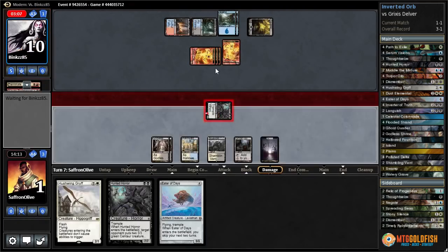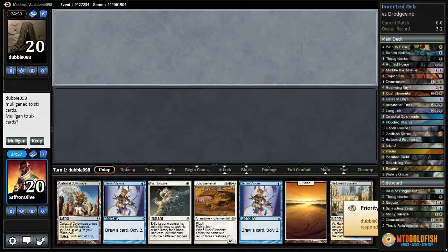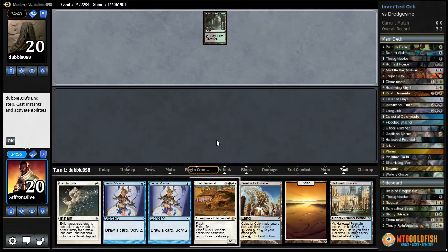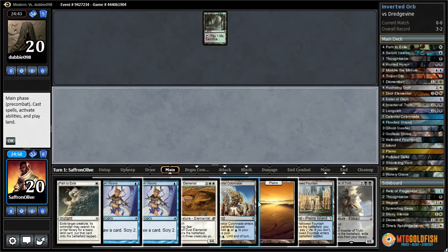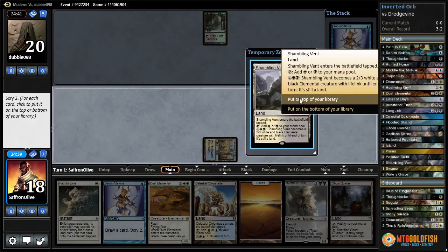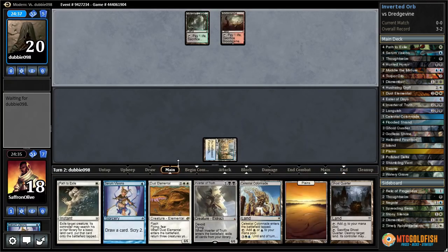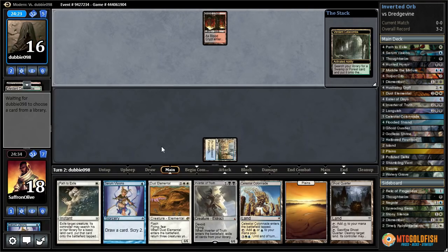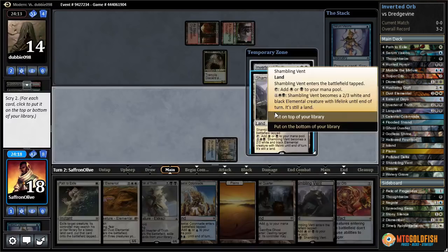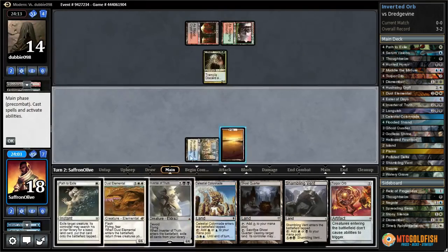Unfortunately we're still dead — same scenario. So close! Against the Odds time — Inverter of Truth in Modern. We've got Dust Elemental but we need a Torpor Orb. We have an Inverter of Truth as well. Hallowed Fountain untapped, Serum Visions, Ghost Quarter, Watery Grave, Shambling Vent. Let's put Watery Grave to the bottom and Shambling Vent to the top. We're going to want black mana and then we can Serum Visions again next turn. Blood Crypt — this might be a Goyf, Bob, or Lotleth Troll. Let's Serum Visions — there's a Torpor Orb! We need black for Inverter of Truth.